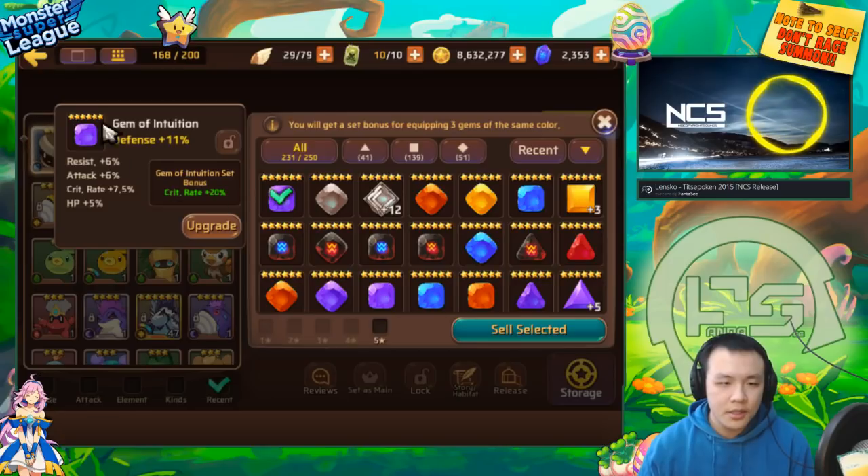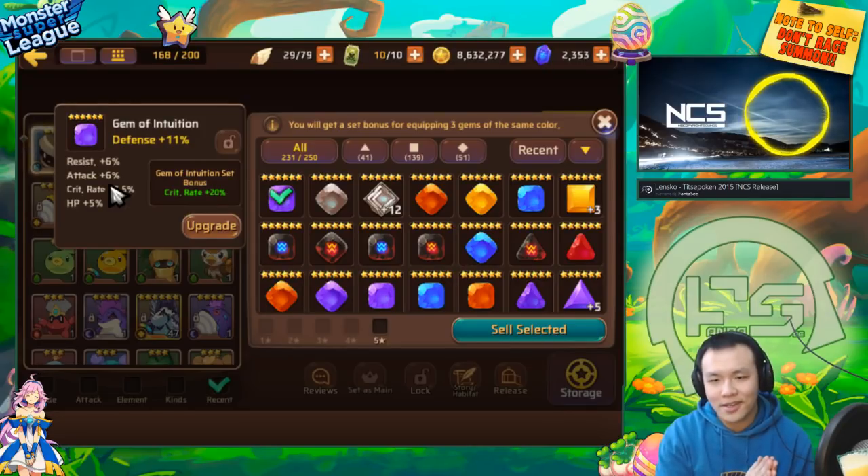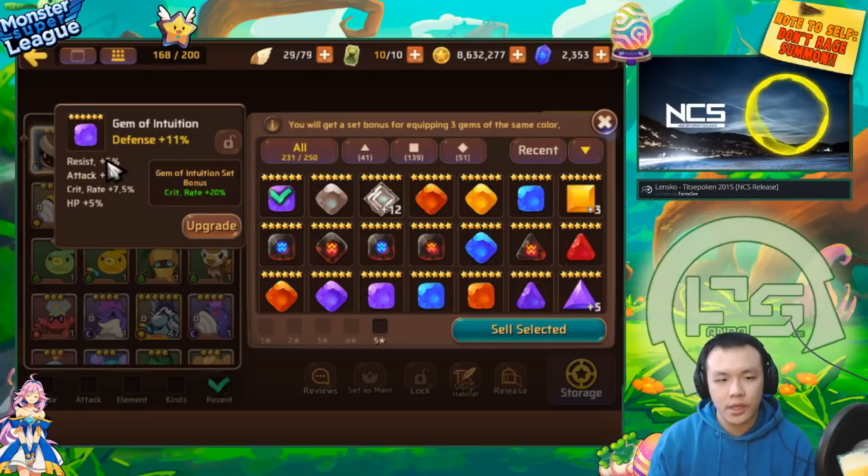We'll start from the top. This is an intuition gem with crit rate and resist. It's a defense gem - if it didn't have resist, I probably would have just sold it straight out. It's a four-substat gem without any flat stats, so without upgrading it's considered very very high tier. But it can't be considered really high tier until we actually upgrade it.